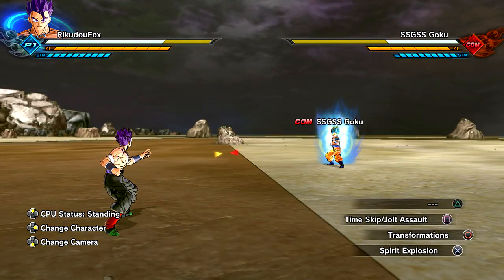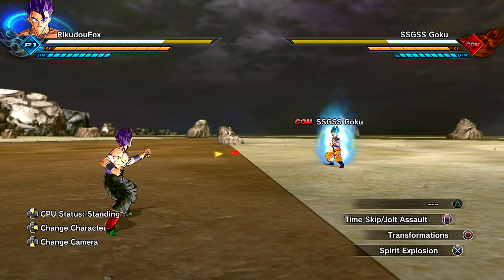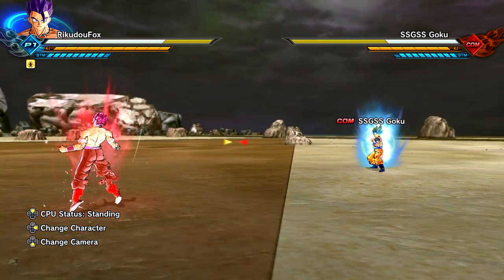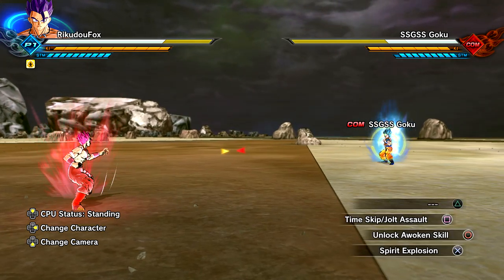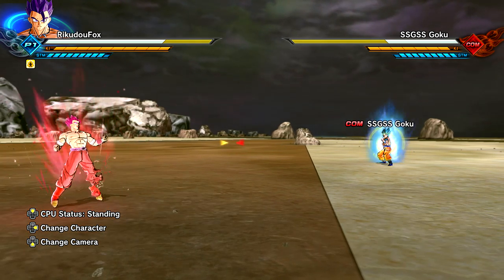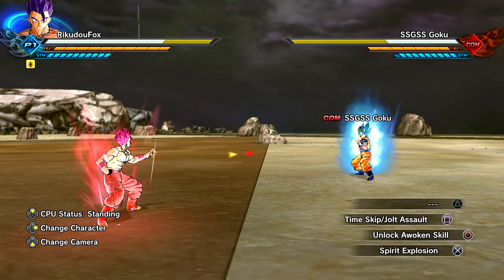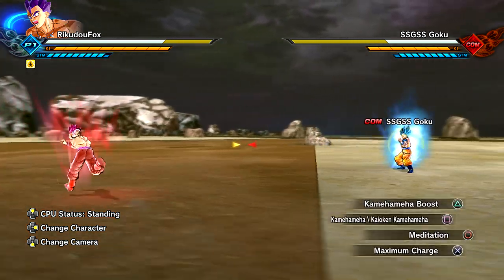Starting from our base form - I believe there are some transformations within base form too. Using the left directional input - Kao Ken! Okay, so starting with the left, then up - that's probably times three. Now for the right input - we're advancing with the Kao Ken technique. You can see me moving my character when I put the input. Now for the bottom input. Oh, I just noticed the top left character icon actually changes. That's very cool!